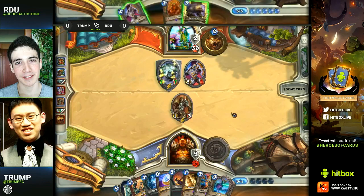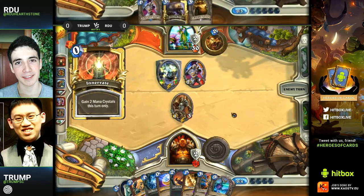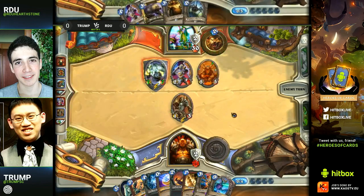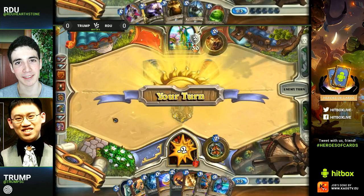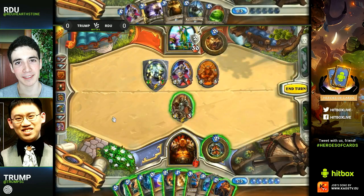Taking that seven points of damage has been more than worth it so far, getting off a six and then seven damage swing, so its usefulness is already out there. Now dropping the Druid of Lore gets RDU once again the very low cost board-flooding minions, and he actually already has the Roar in his hand too, so that is a lot of damage coming Trump's way.